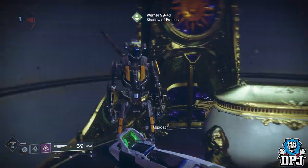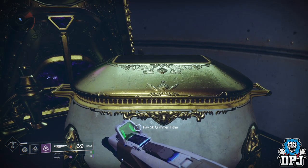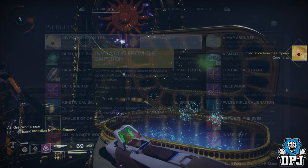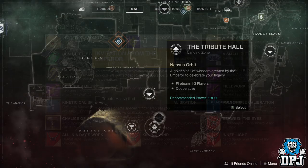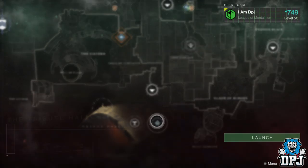To start the Tribute Hall, head to Werner on Nessus upon his barge. Next to him is a chest costing 5k glimmer to open. Once you do open it, it starts a quest line telling you to head to the Tribute Hall, which is also on Nessus next to the Menagerie on the Director. So load this bad boy up.